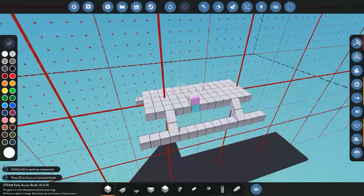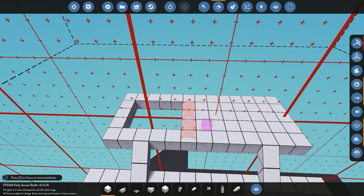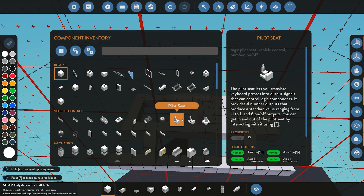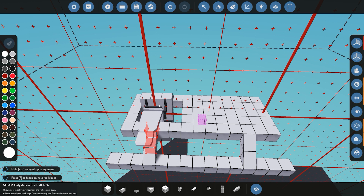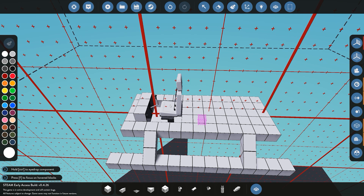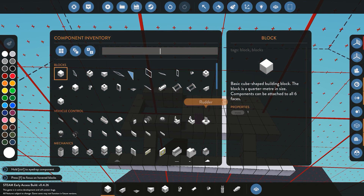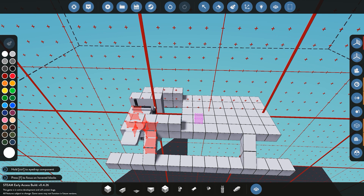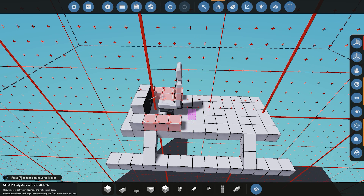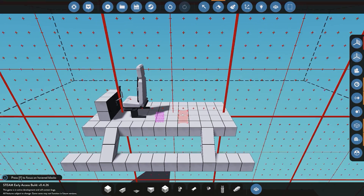Next we're going to add our pilot seat — somewhere we can go ahead and control the helicopter from. We'll delete a couple of blocks. When placing the pilot seat, if you just drop it directly it places one block sunken down. To avoid that, build up one block first, then place the pilot seat, then delete those extra blocks — and now you can see it's flush with the main body of the helicopter.